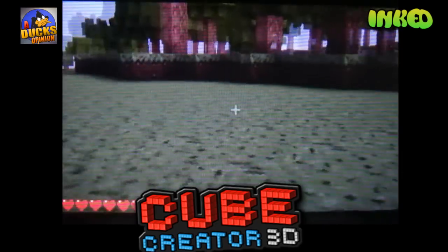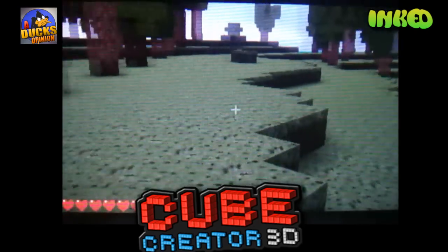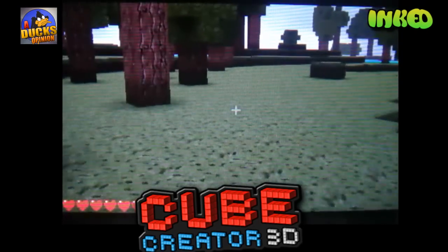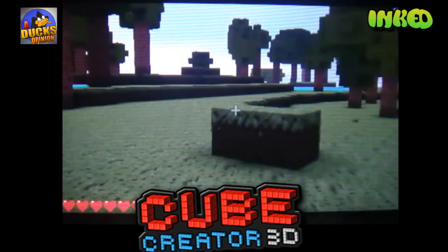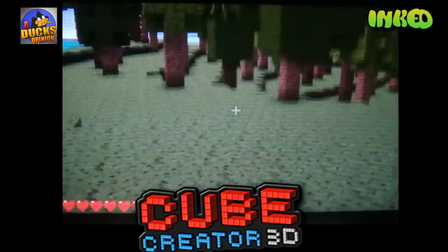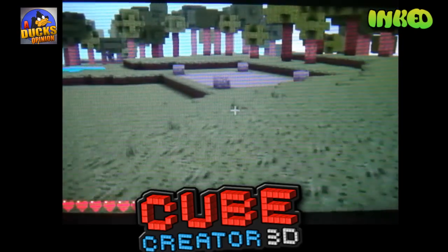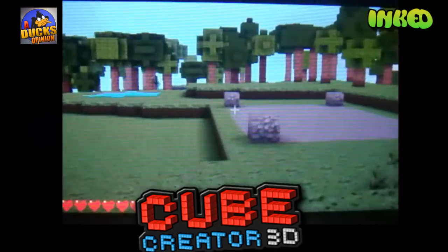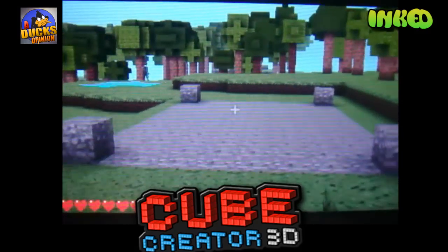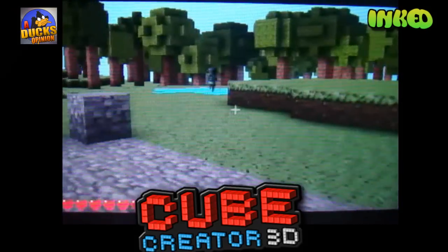My favorite one is Glow — I think Glow looks amazing with that Tron feel. I can't wait to build around in all these texture packs, see which one is my favorite, and build some cool stuff and look at it in Glow. I'll show all that off in my let's play of Cube Creator. Like and subscribe to the channel, and let me know in the comments what your favorite new texture pack is. I'll talk to you later — peace!